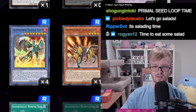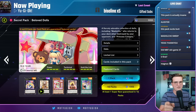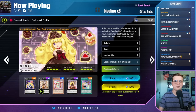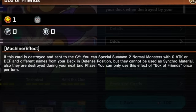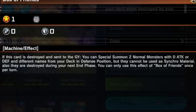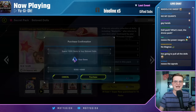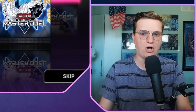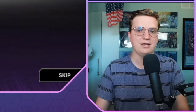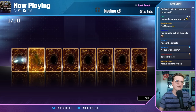This is going to look very stupid, but we're picking Beloved Dolls. And you might be wondering why — it's because of Box of Friends. If this card is destroyed and sent to the graveyard, you can special summon two normal monsters with zero attack or defense and different names from your deck in defense position, but they can't be used as synchro material. The alternate version of Metal Foes that we had prepped out for last episode utilized this card to summon Genus Loci from deck, but it can also summon the Doll Monsters, which are not bad.